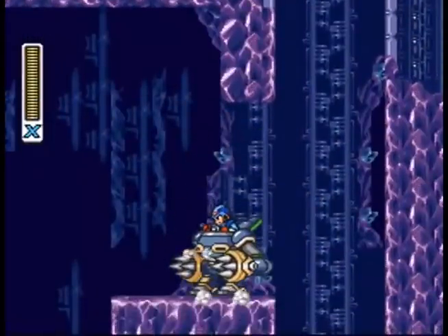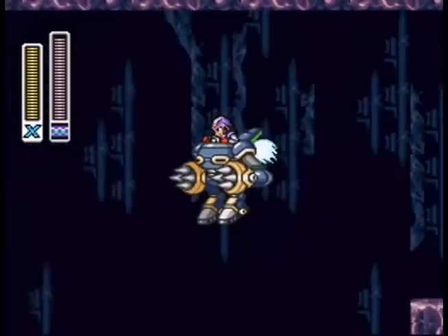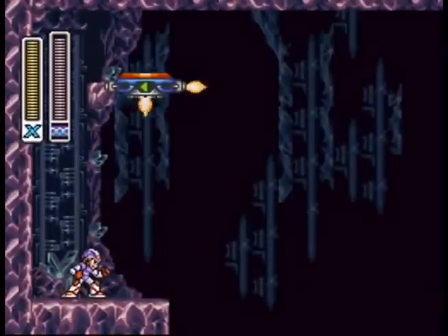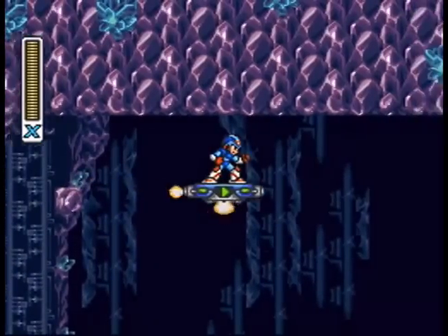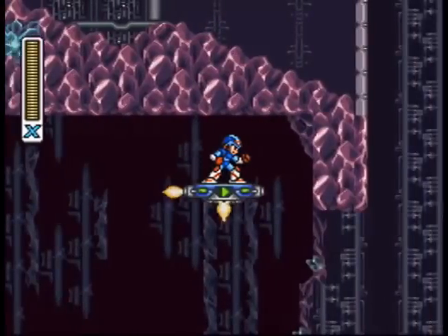So there's a heart tank way on the other side of this big cavern, and there's a couple ways to get it. The first is to use that and the Strike Chain to jump over there — the timing is kind of tricky on that. Basically that's one way to do it, and they're kind enough to give you a platform on the way back. This game was made when gamers had faith that there was something on the other side.